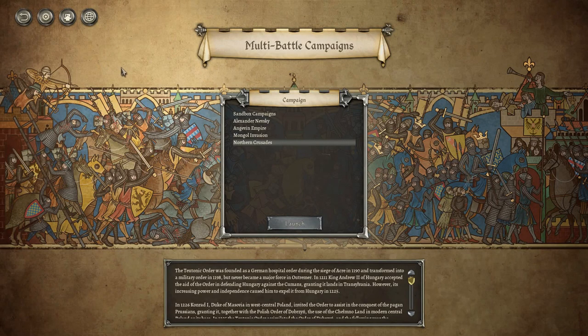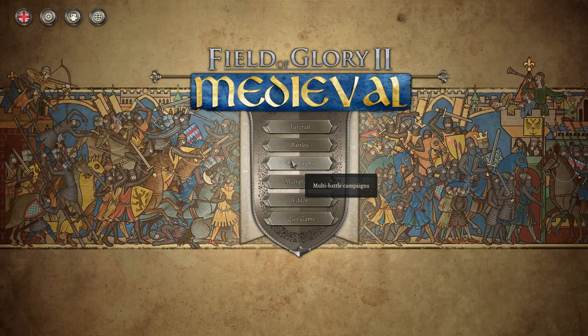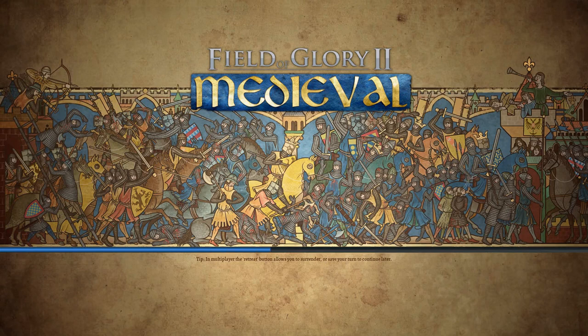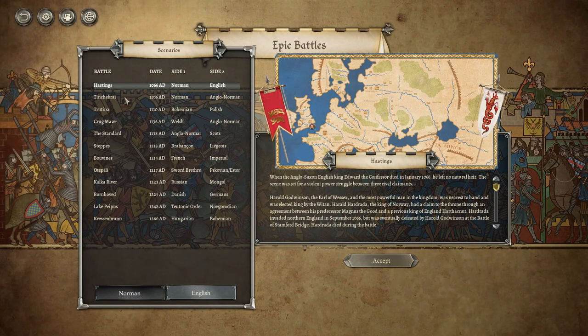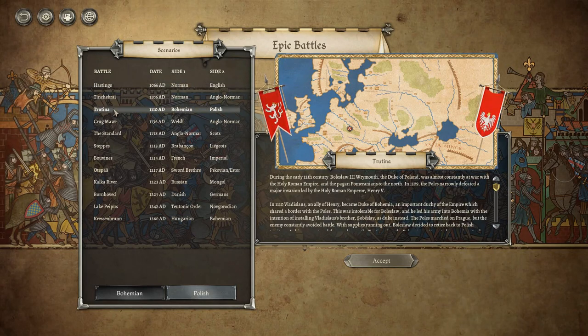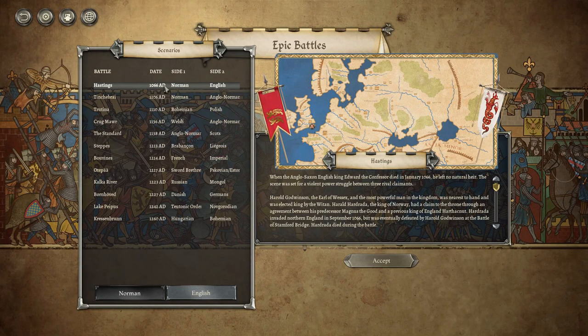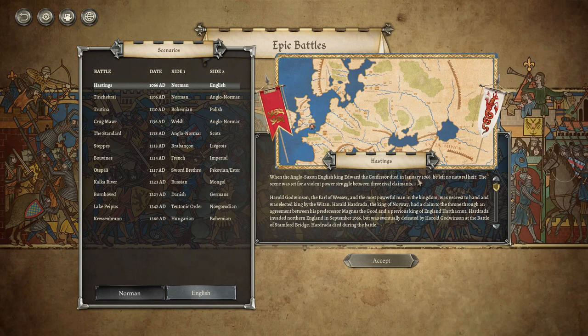Let's go back and take a look at the actual battles. We're going to choose one of the epic battles — the Feudal North. We've got the Battle of Hastings, Battle of Tinchenbray, Trutina, Krugmar, the Standard, the Steps, and different sides: Normans, Welsh, Polish, Mongol. I'm going to jump into the Battle of Hastings. Harold Godwinson, Earl of Wessex, was elected king by the Witton. Harold Hadrada of Norway invaded northern England in September 1066 through a prior agreement via Magnus the Good and Harthacnut.